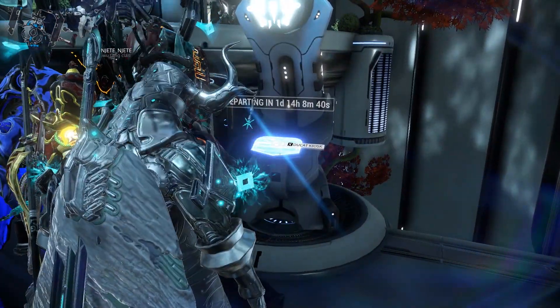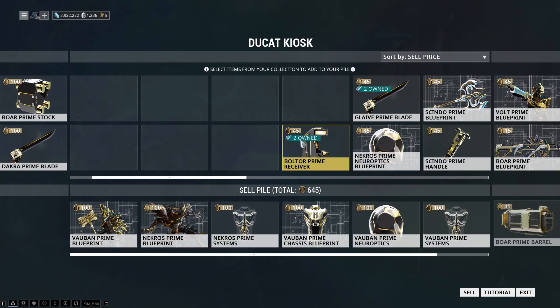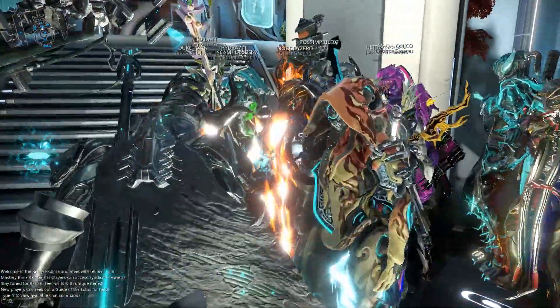You guys know how this works — we go over to the trading kiosk right here, you give your prime parts, preferably things that are not rare, and you sell those to get ducats. Once you guys get your ducats, you go over to the void trader himself and that's where you can buy his items.